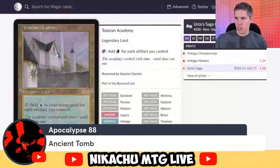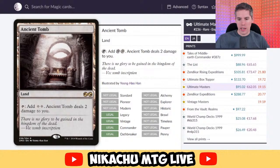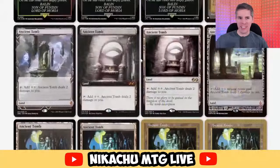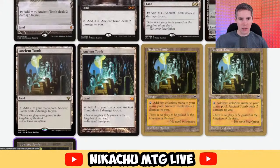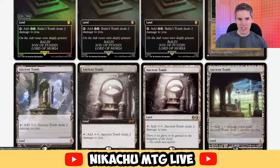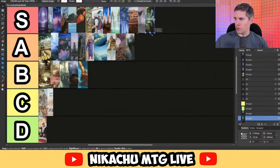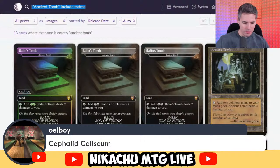Ancient Tomb — tap to add two colorless mana, but you take two damage. That damage adds up, but it's basically Sol Ring on a land. Why wouldn't you play this card? It's heavily played in Legacy and also heavily played in Commander. I don't love any of the art for Ancient Tomb — maybe the Lord of the Rings version is my favorite but I'm still not in love with any of them. S-tier land — super S-tier, very, very good land.